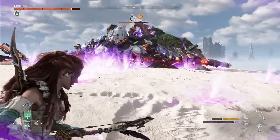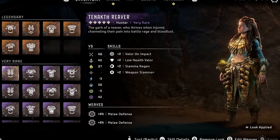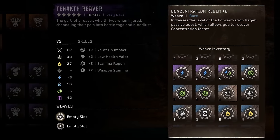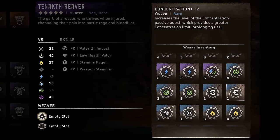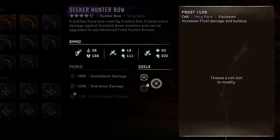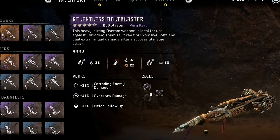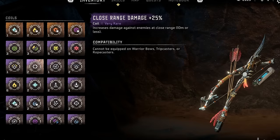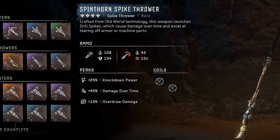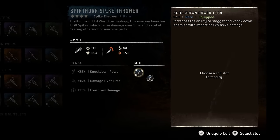For gear: I'm using the fully upgraded Tenakth Reaver outfit for its plasma resistance with a couple of melee defense weaves — though the concentration regen weave from the Nora Sentinel and the concentration plus weave from the Kja Shadow would be more optimal. My frost bow is a level 4 Seeker hunter bow with two 15% frost coils. I have the fully upgraded Elite Ropecaster with a couple of 15% draw speed coils. The bolt blaster is the Relentless at level 4 with impact damage coils. And finally, the Spine Thorn spike thrower for drill spikes with two 10% knockdown power coils.